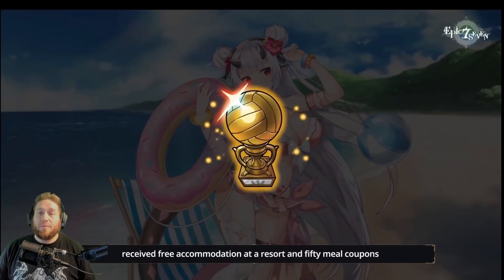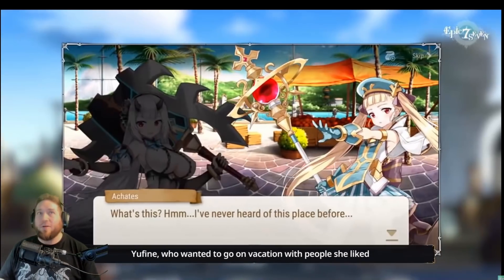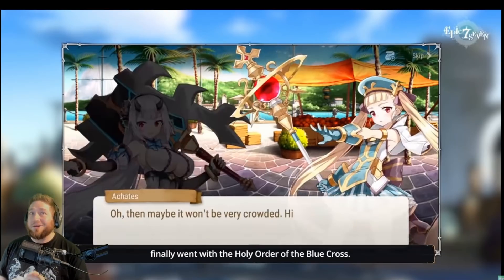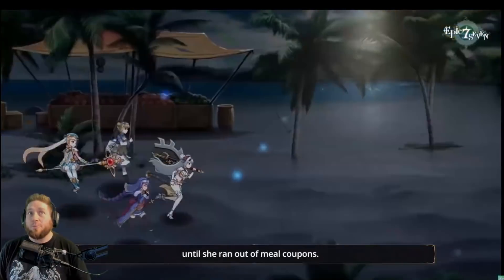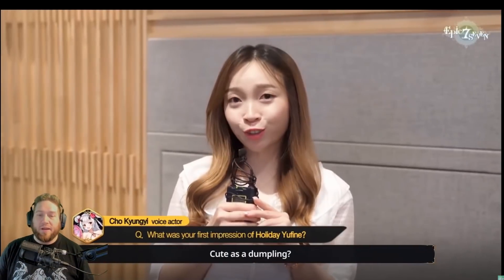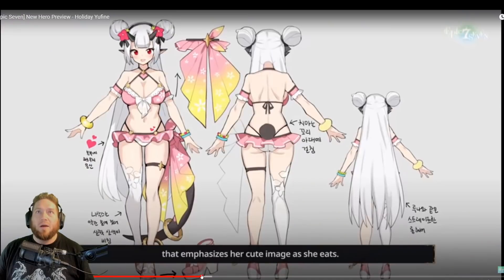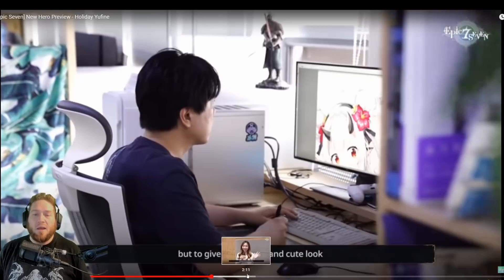We basically have a summer beach arc right now — every anime has that. The cool thing here is this is going to lead into Story 3, so after the summer event you can expect the third part of the story. They basically say 'hey, we're doing this before we go to the next part.' She's super cute but we're gonna get into the stats because they talk about her quite a bit. I want to show you the detail they put into just the character design there.